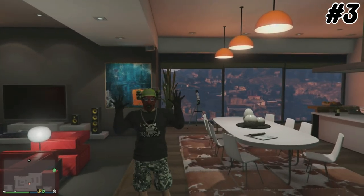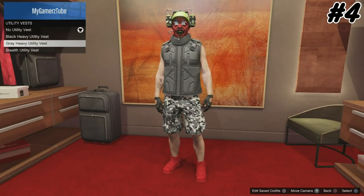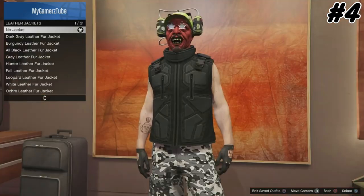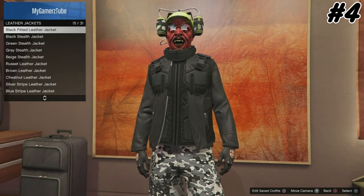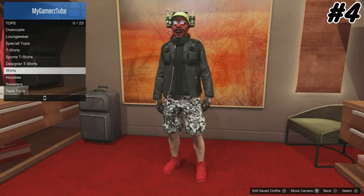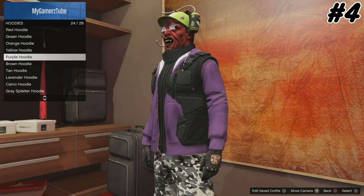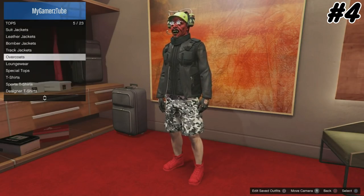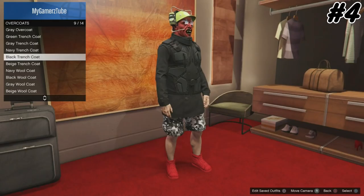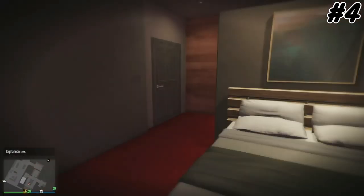Here is the fourth one — also dope. Go to the top section, select any vest, then go to leather jackets and select the 15th leather jacket. Now as you can see it is glitched in. Then go to long coat — this white one looks so dope — and you can save this as an outfit too.